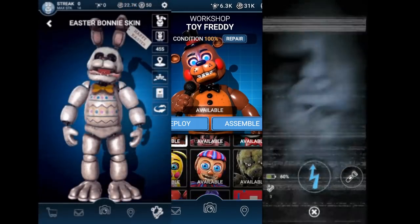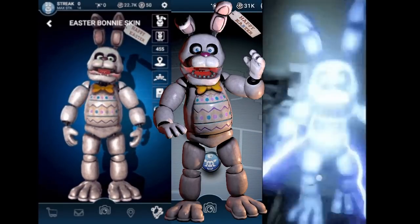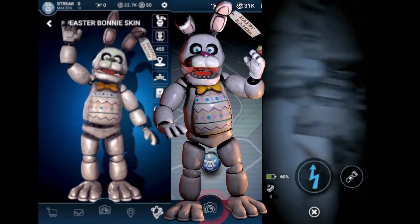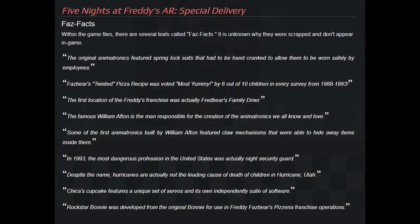The last pre-release change from Special Delivery is that Scorching Chica originally had dark red eyes on her teaser, which were changed to orange when she was added to the game. Moving on to unused content within the game, Easter Bonnie originally had green eyes in a few instances — specifically in his workshop animation — when he was first added. This was later changed to his proper blue eye colour. The only other feature cut from Special Delivery were several pieces of text labelled as Faz Facts. Originally the game was going to feature several facts about the lore, such as Fredbear's Family Diner being the first Fazbear location and the Funtime animatronics having claws inside of their stomachs. If included in-game, they would likely have appeared on the game over screen.